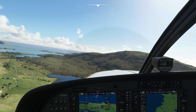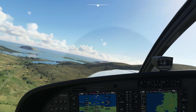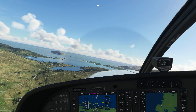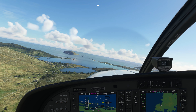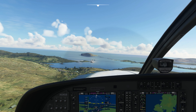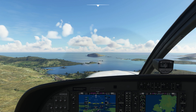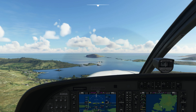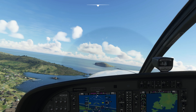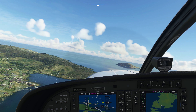We turn left over Loch Taggersdale and can start to see Castle Bay Harbour ahead. There are some fantastic tourist attractions in Castle Bay Harbour, and as we fly down over it you can see Kissimul Castle on the island. Kissimul Castle is amazing — it dates back to 1039 and is a stronghold of Clan MacNeil. Apparently the castle has never fallen to a hostile attack.